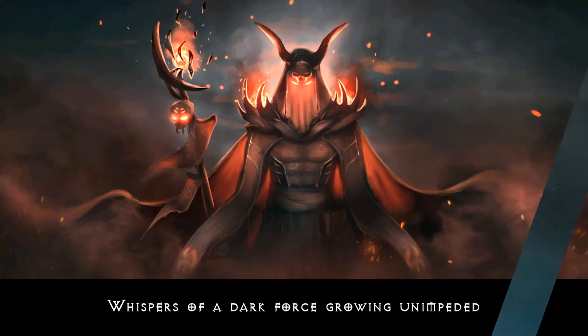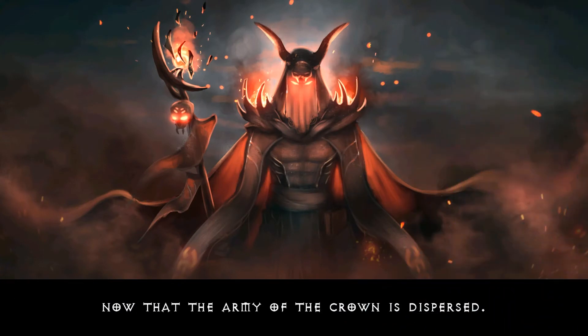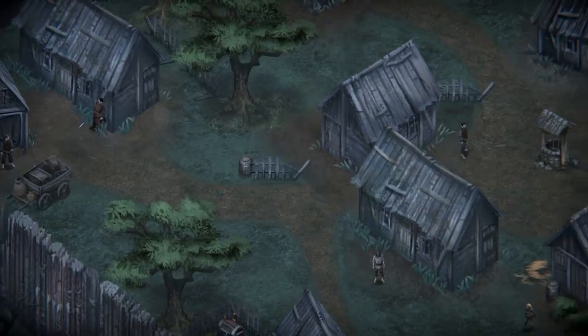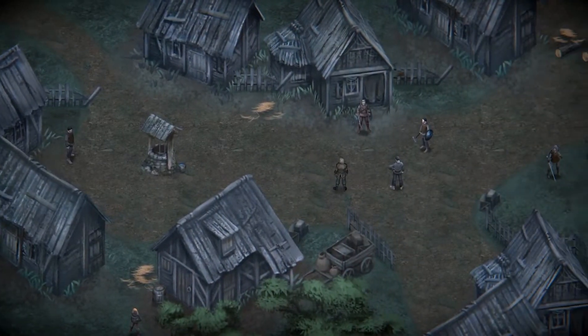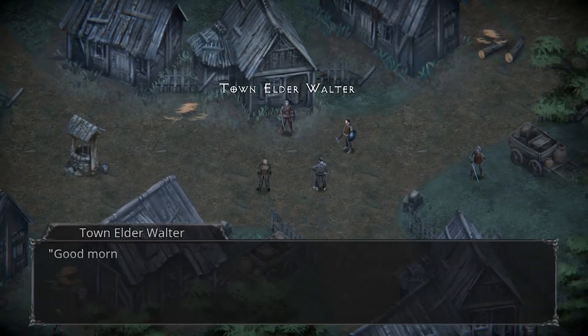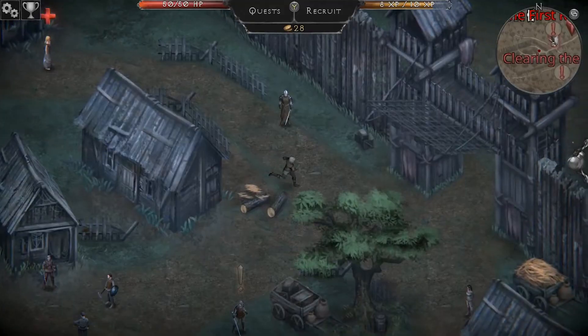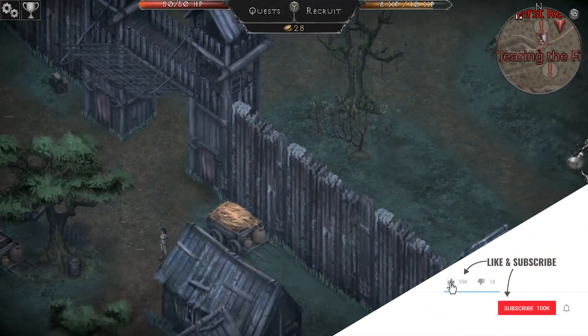The story begins with the appearance of a Witchmaster controlling an unopposed army that's conquering the land. This causes villages to start training soldiers, and that's where the story of the main character as a new recruit begins. Long story short, your village gets attacked, you get wrecked, and you're now a vampire.